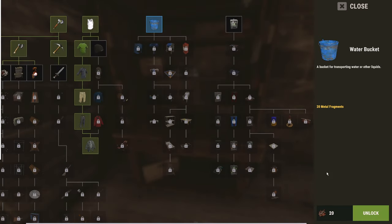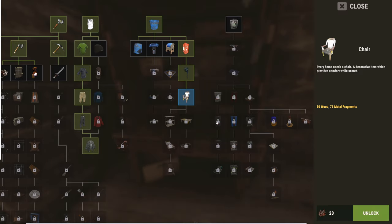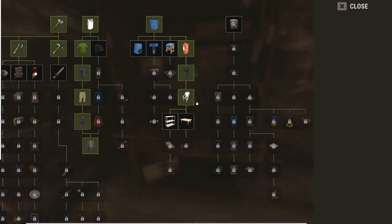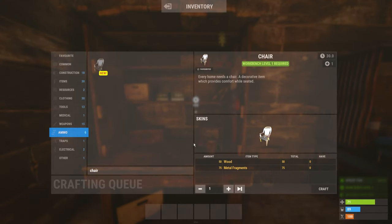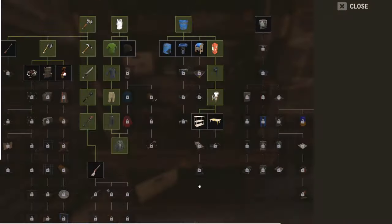The tech tree gives the player the power to decide what items to unlock, reducing the randomness and luck involved in the original system, with each path catering for a different playstyle. I would recommend at the start of a wipe focusing on unlocking the tier 1 guns and pistol ammo to give yourself a fighting chance in the world.